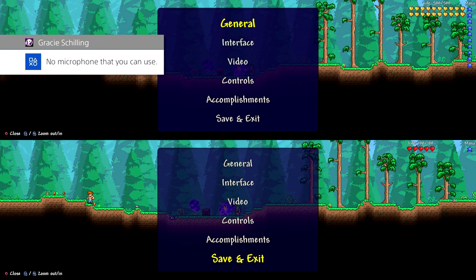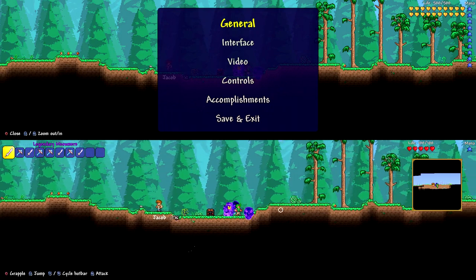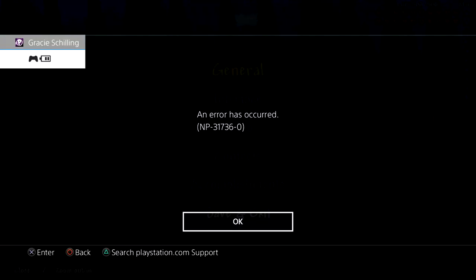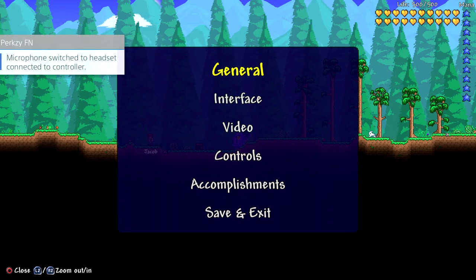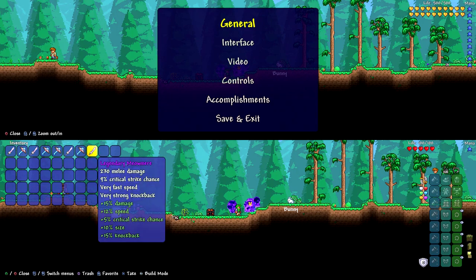Then switch back to your secondary character. Once you've gotten those items, go ahead and press save and exit and load back in. Also, make sure you have auto-save off on both accounts. Once you've loaded back in, simply throw your items back to your main character. Make sure he gets them. Then log out, and log back in to your secondary character. Once you've joined back into the game, you should have all your items in your inventory.